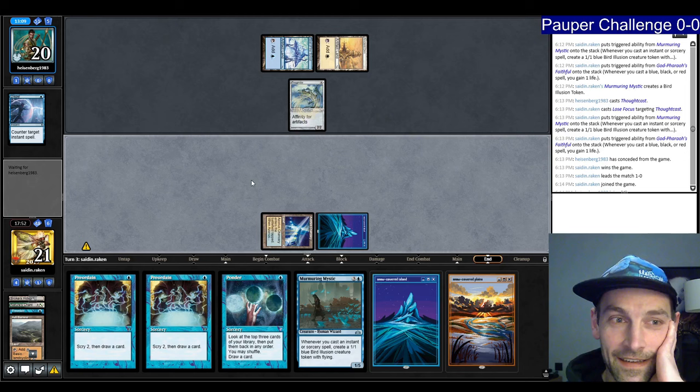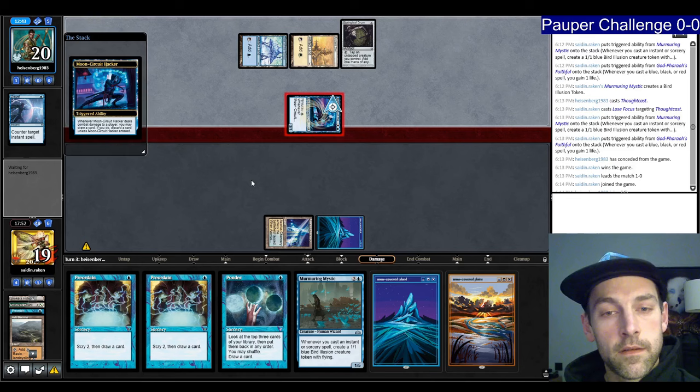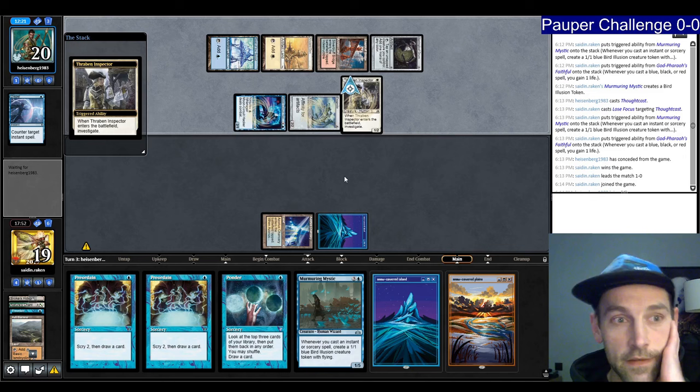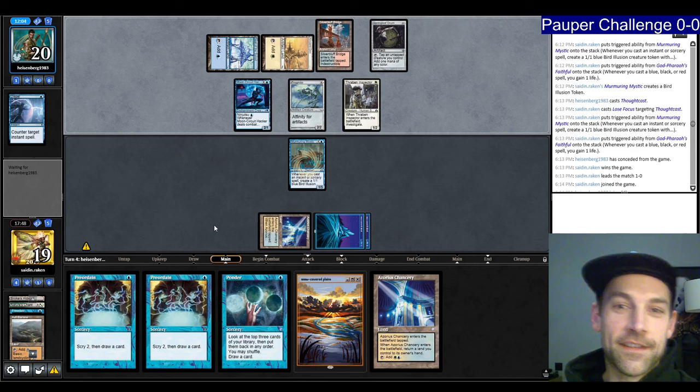That was pretty wild. They have a Springleaf Drum so they could have red mana — now they don't. They could have a ninja but then can't replay it. They have no mana available right now. I'm free to get Murmuring Mystic into play but they could just have a Pyroblast next turn. They have the Frog Mite — that means they have the Metallic Rebuke. Three cards in hand. Please no removal spells. Play Murmuring Mystic — they don't have the Pyroblast. Just one turn, please.